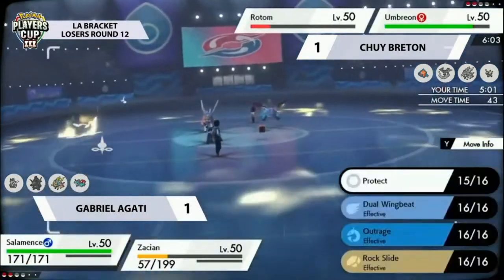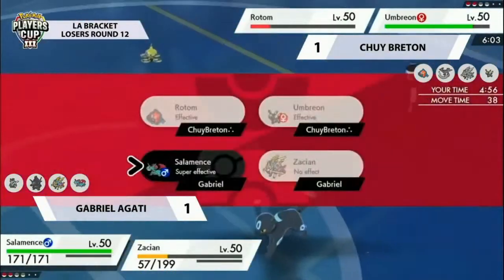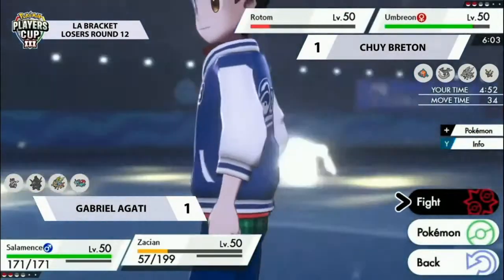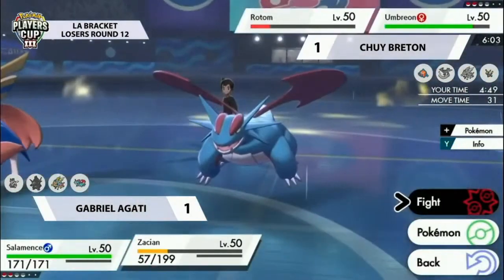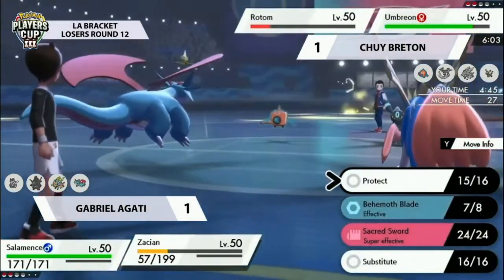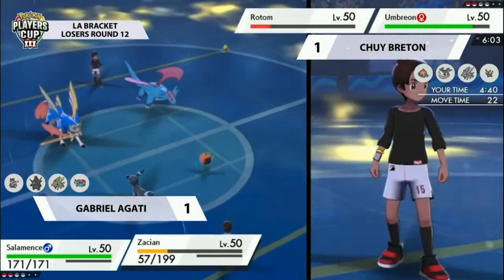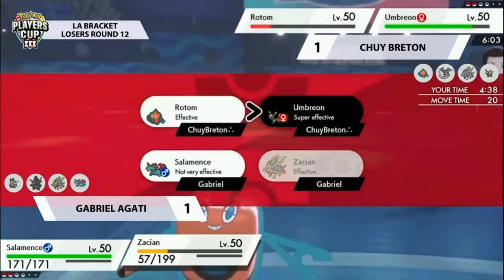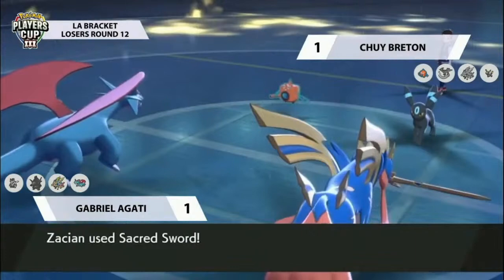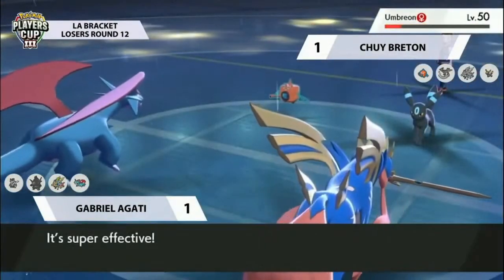That shows the importance of G-Max Volcalith — even if you only get one turn off with your G-Max Coalossal, that is the turn you're getting, because this residual damage has been critical throughout today's broadcast. Rotom is potentially going to be knocked out this next turn from the residual damage, doing enough good damage to that Umbreon as well. Sacred Sword doing a huge chunk to Umbreon — thankfully it has its berry to munch on and regain some HP — but unless it can do something drastic this turn, it's going to have to take another one of those next turn.